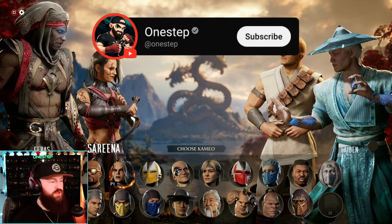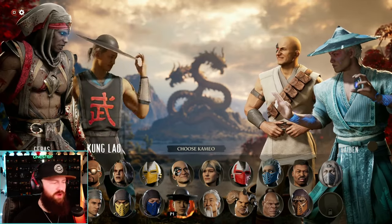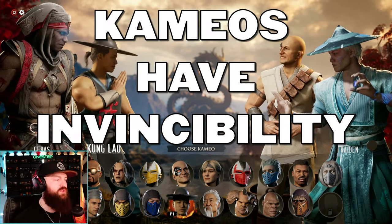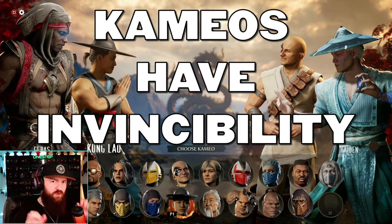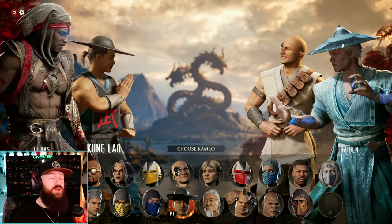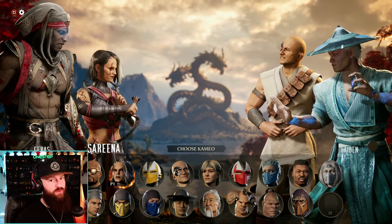As we all know, there are a ton of uses to cameos in Mortal Kombat, one including combo extension, utility, and one of those perks that some cameos have is actually an invincible move when used as a getup or wake up, and then some even have invincibility on reversals. Now, how does that look? Let's go over it.